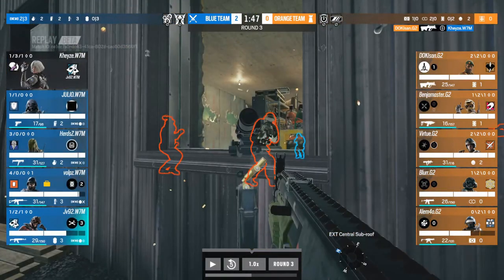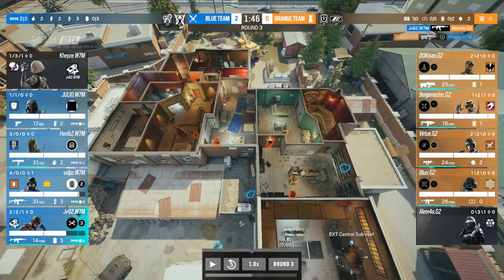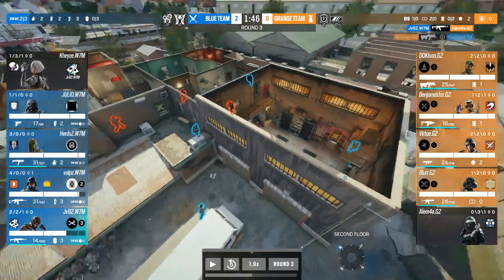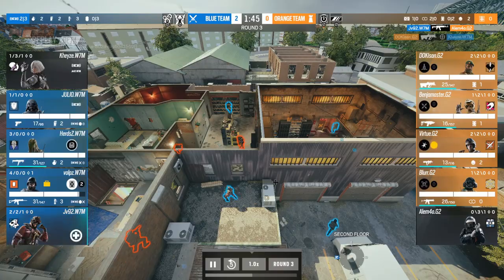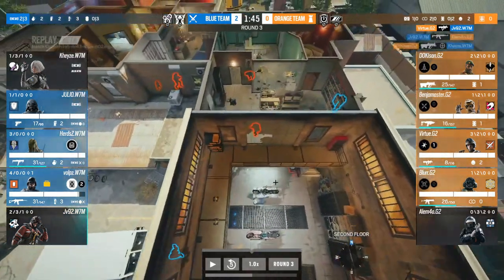JV drops and tries to make a hero play — does get a kill, but it's very risky for the breacher. He still has all three hard breach charges and nothing in garage has been breached. That is a very risky play for JV to make. He should get punished, and he does: Virtue makes a play back toward JV.